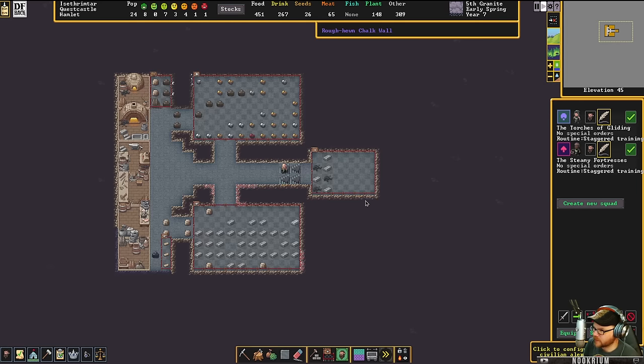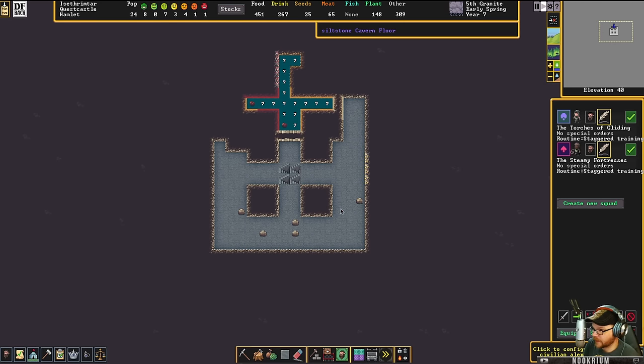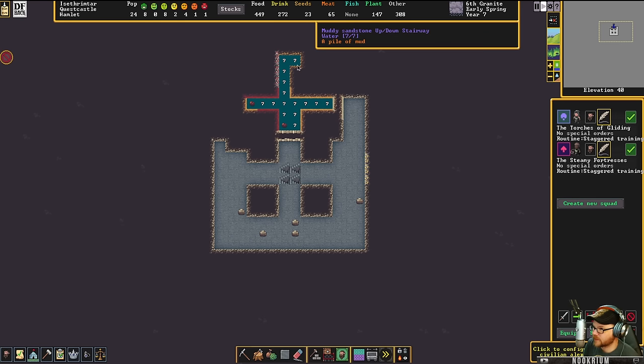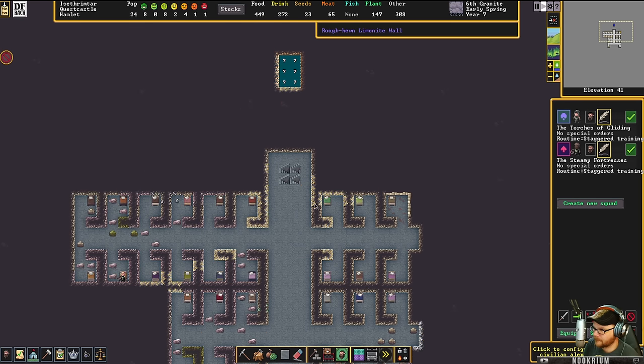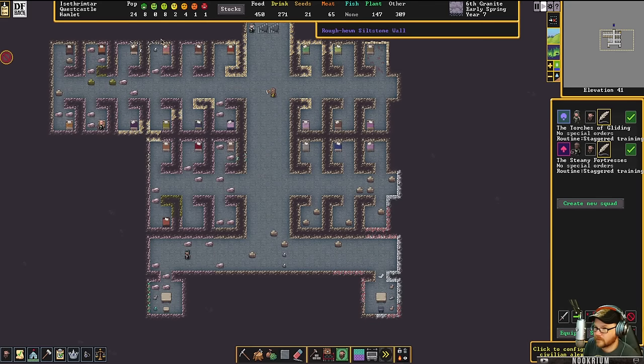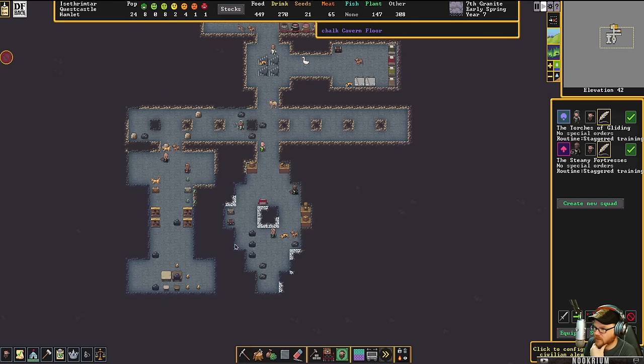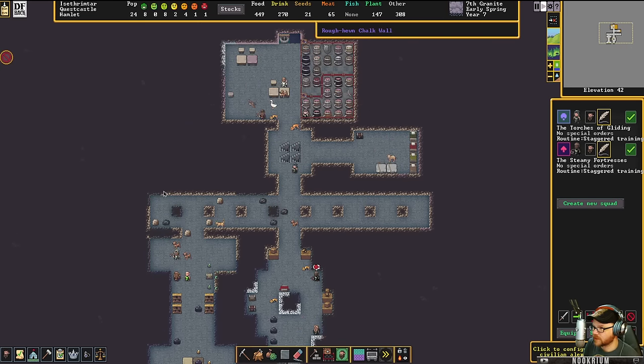Three gold bars — we should make some gold bars. We have gold around here somewhere. That's the limonite. Where did we find that gold? Lots of hematite in there, lots of jet. Bituminous coal — my favorite.